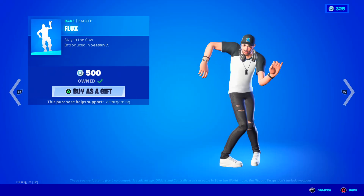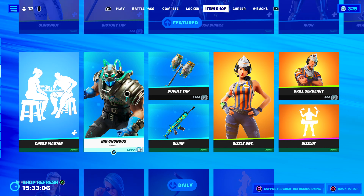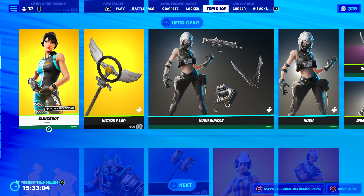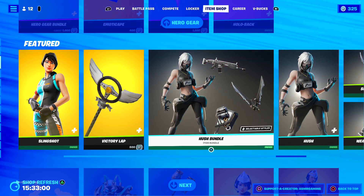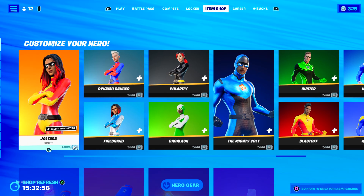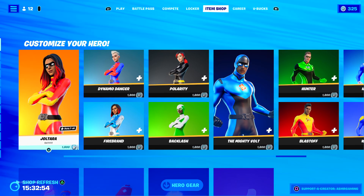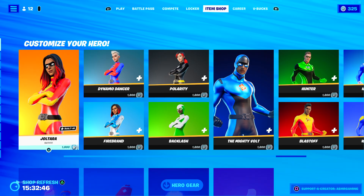Got some good emotes. Flux is also back, Big Chuggis, Sizzle Sergeant, the Chess Master emote, and Hush is back. The superhero skins are back of course. If you are picking up anything on the Fortnite Item Shop today, be sure to use code ASMRGAMING.